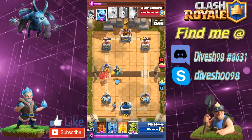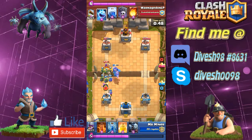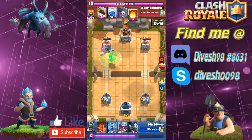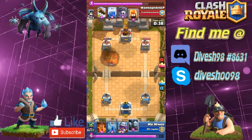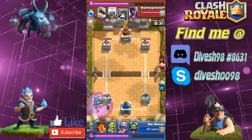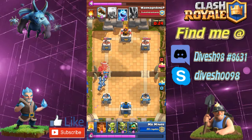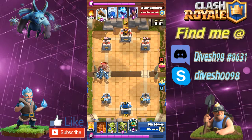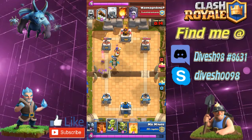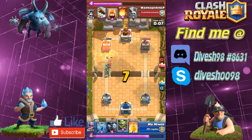Correct me if I'm wrong on that name. Now it's time to reveal the inferno dragon to take down that giant skeleton, and we lose our musketeer in the process. I'm going to heal up this inferno dragon, and he has to fireball it on top of that just to make sure it dies — heal and inferno dragon is a nasty combo, trust me. If he had poison instead of the lightning I gave him, he could have just poisoned the graveyard and that would be all he needed to win the game.